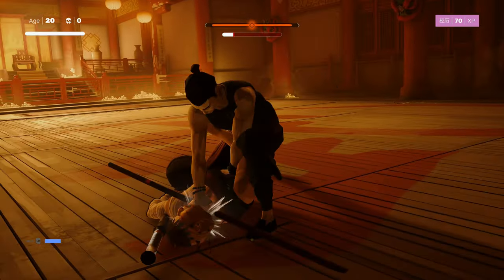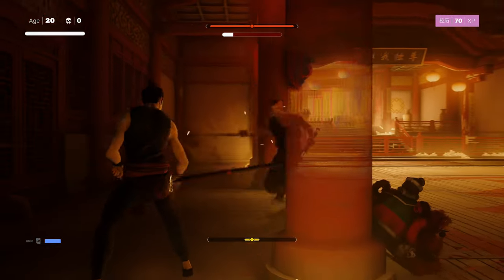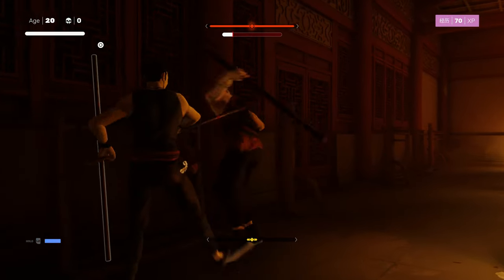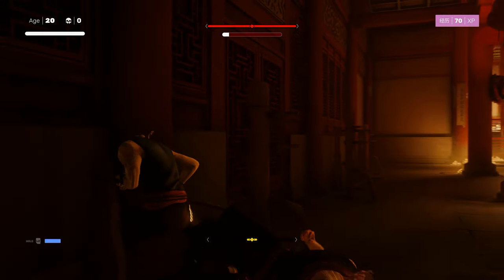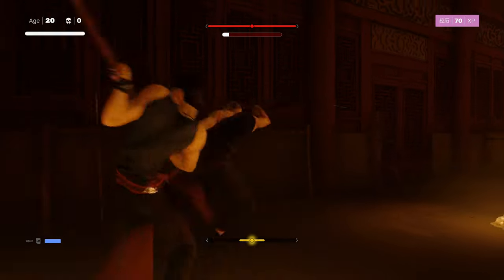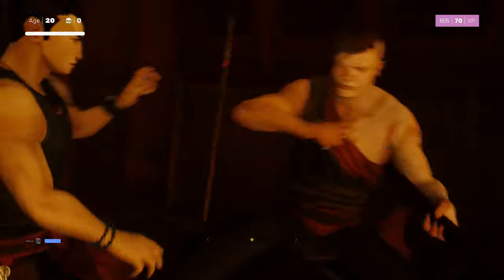Then hold circle to hit him on the ground. Here I'm positioning myself near the weapon rack to grab a fresh weapon for phase 2. I want to put him on the ground though to create some breathing room to grab that weapon. So light, heavy, heavy - then grab the weapon. If you can't put him to the ground, save up some focus and then use your focus to stagger him momentarily to give you the breathing room to grab a fresh stick.